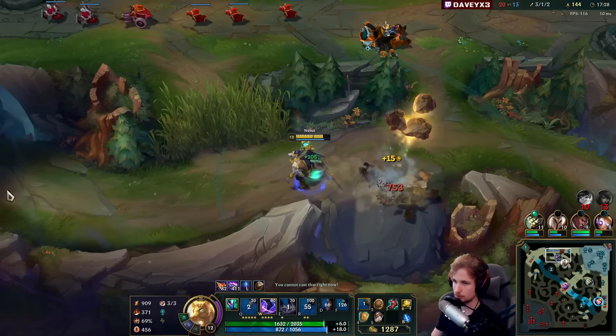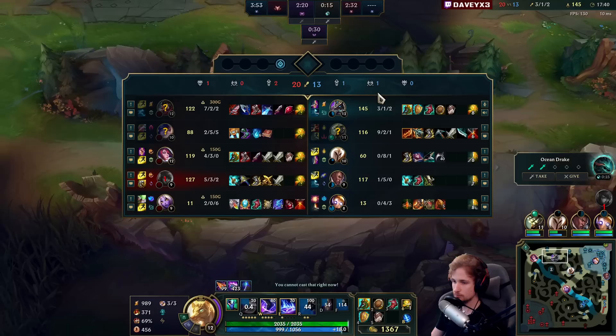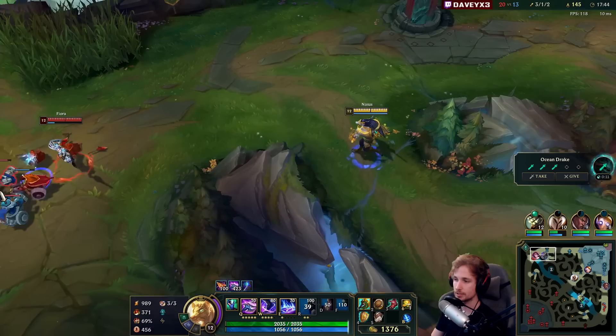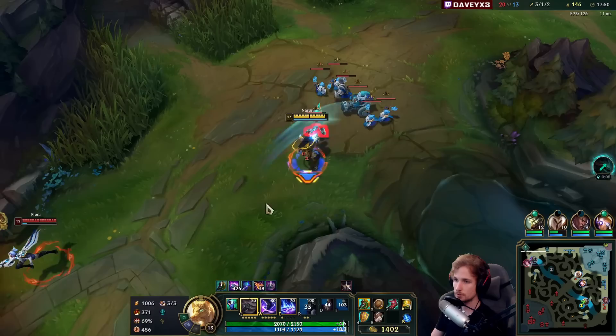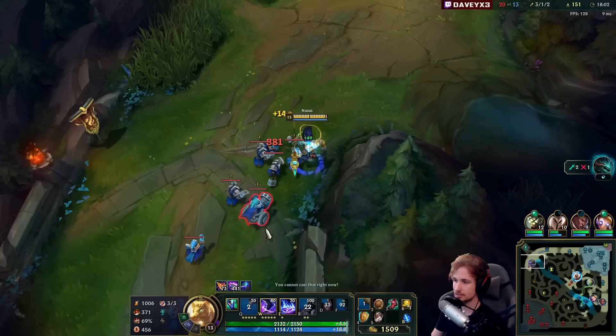I needed that kill ultimate — it would have been better. But anyway it's okay: we get a kill, we get stacks, and we waste the enemy team's time. We also have Teleport coming back in about 50 seconds. The only bad thing is Drake is spawning in about 10 seconds and I may not be able to get there, but we can also lock Fiora from getting there. We're getting multiple stacks again.